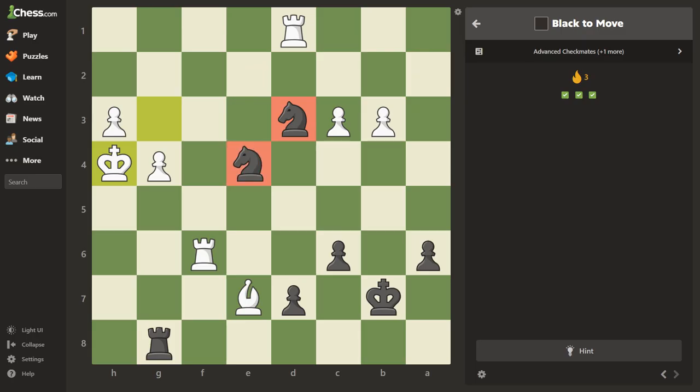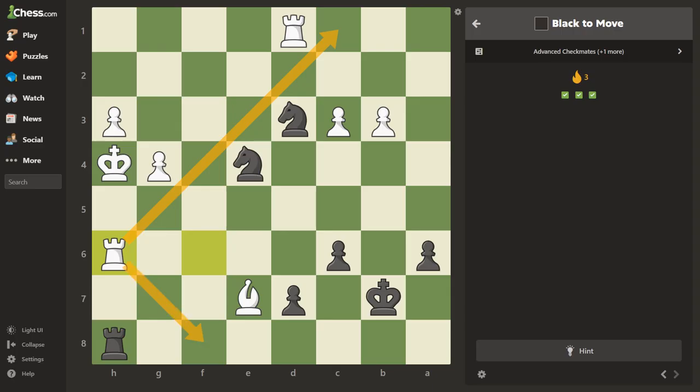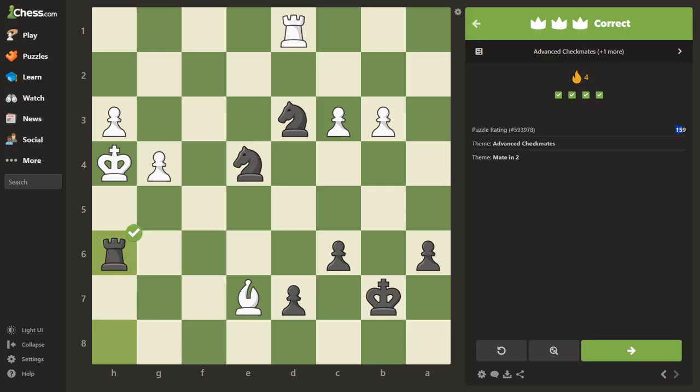Now we've got two knights. They make a great pair because they can protect each other. I just won a game the other day with two knights helping a pawn across the board. Let's look for checks — right here we have a check. Can anybody take us? No. Can anybody interpose? Yes — then take, and that's check. This knight covers both escape squares. Let's give that a try. Check — make sure it's safe, nobody can take me. All right, take that. Rated 159.